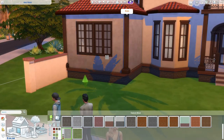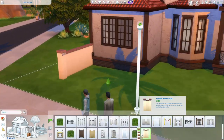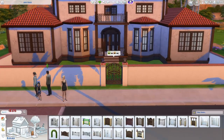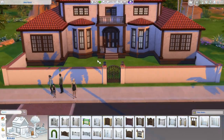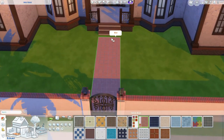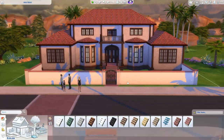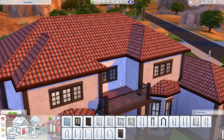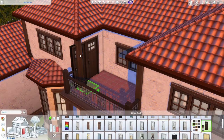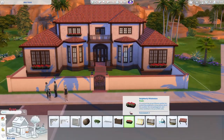I wish when you put the platform down and raised it up, you could put the roof directly on top of the platform. But instead the roof goes in its normal area right on top of the wall, and then the platform raises above the roof, so you get clipping. It just doesn't work how I wish it worked. Maybe we'll get updates in the future — keeping my hopes up.